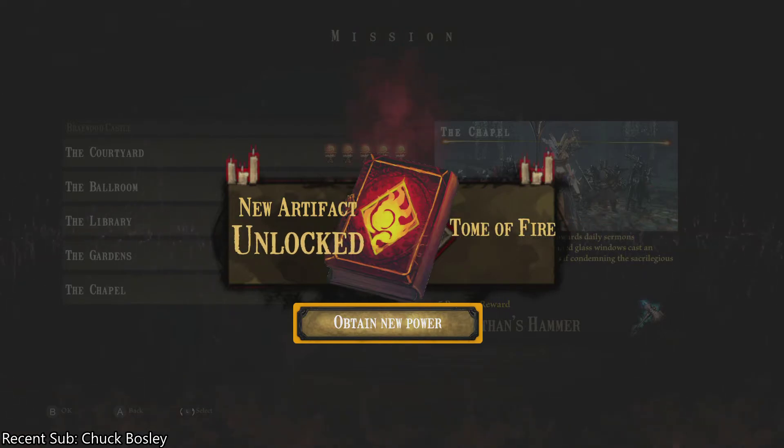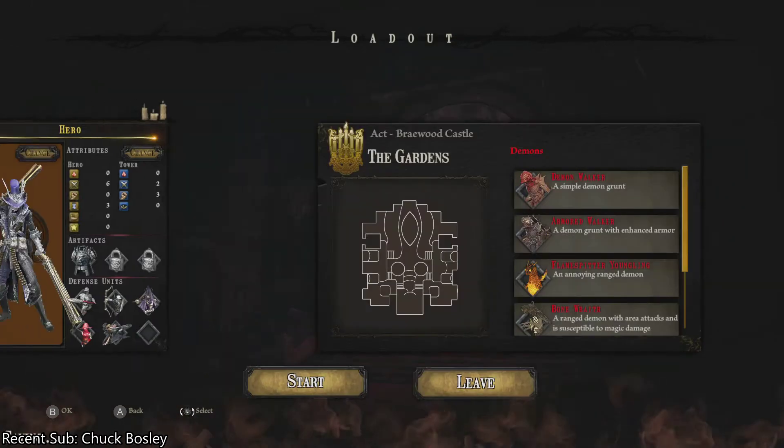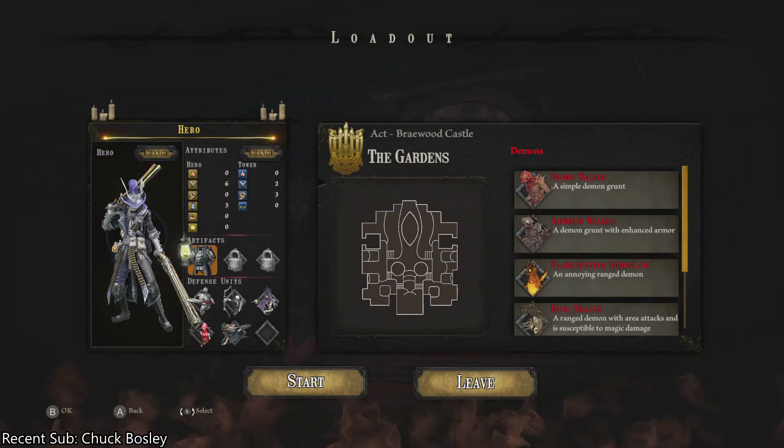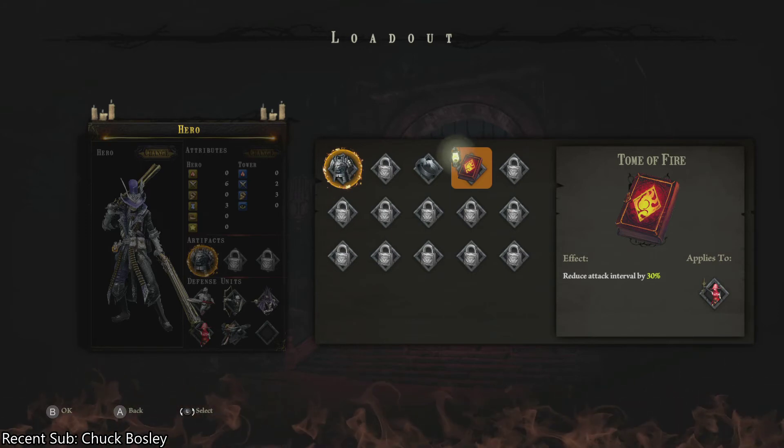And we unlocked the Tome of Fire! You see that — the Gardens, five beacons right there. Let's go see what the Tome of Fire does. I think it just probably improves — oh, reduces attack interval by 30%, applies to your adepts. Cool.